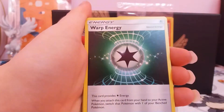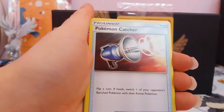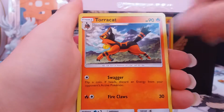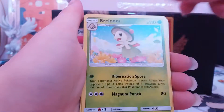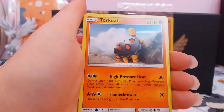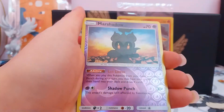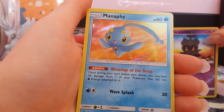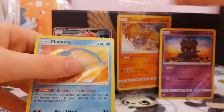Fairy Energy, Warp Energy, Pokemon Catcher, Volcarona, Torracat, Breloom, Minun, Luvdisc, Torkoal, Murkrow — Reverse Rare — and a Holographic Manaphy. That's our first guaranteed Holographic card.